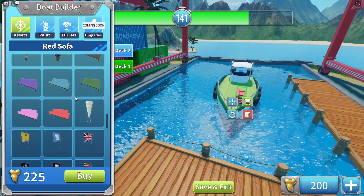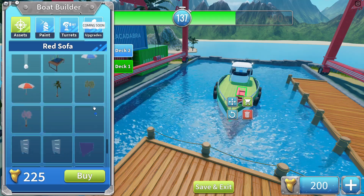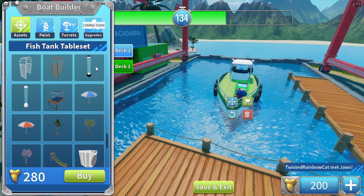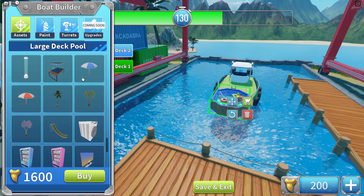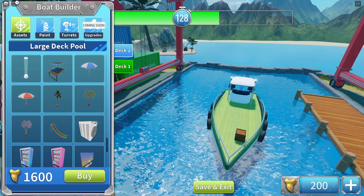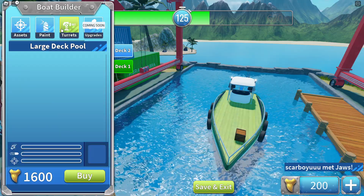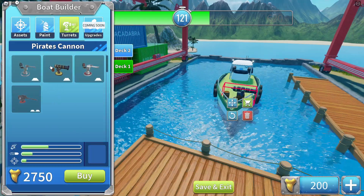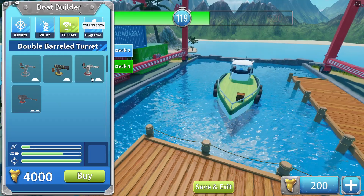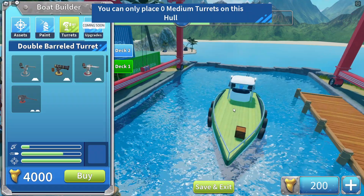If I wanted to buy this couch right here it's 200 teeth, but I have to unlock more teeth by surviving in the game. I can get a literal fish tank in here, a vending machine - wait, I can get a large deck pool for 1,600! We have to make the most decked-out boat ever. There are turrets here too - a pirate turret, double barrel turret, all of that stuff.